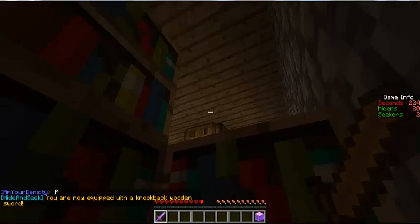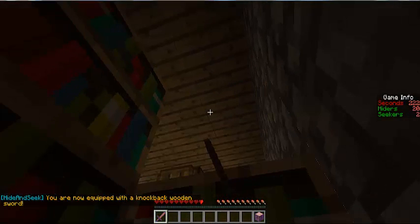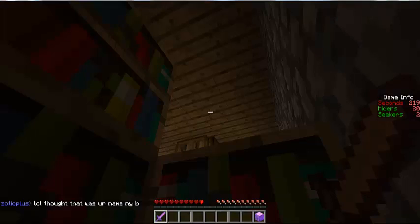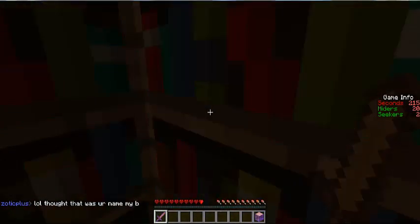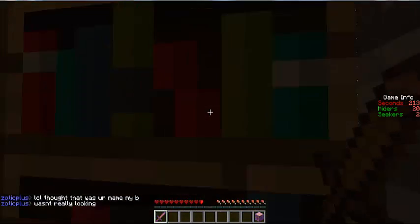Now, after a while in the new update, you get a knockback wooden sword. So if a seeker comes to you, you can kind of fight him back off. And I just realized I'm stuck in this hole now - can't get out.